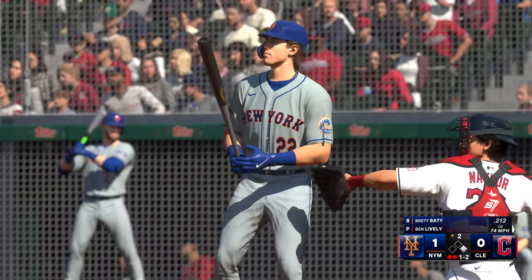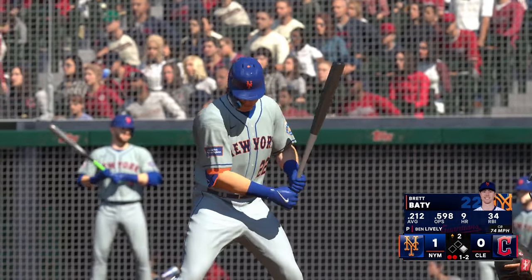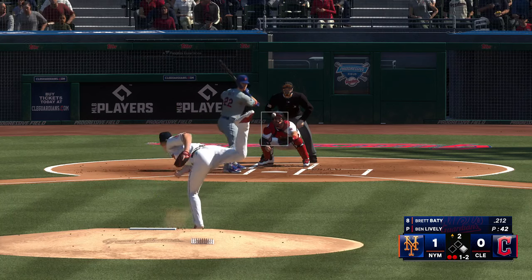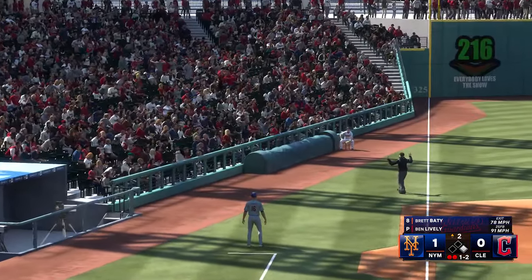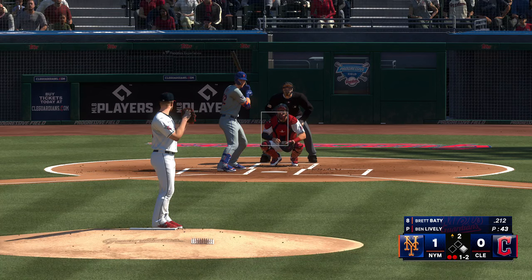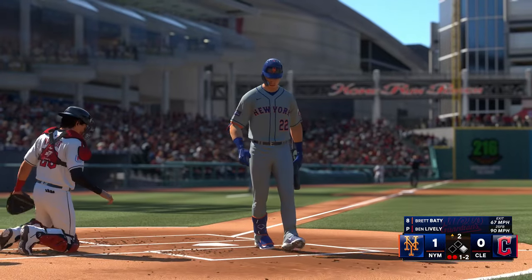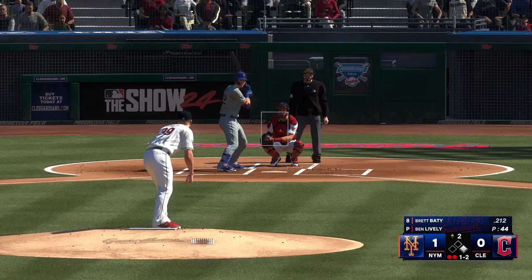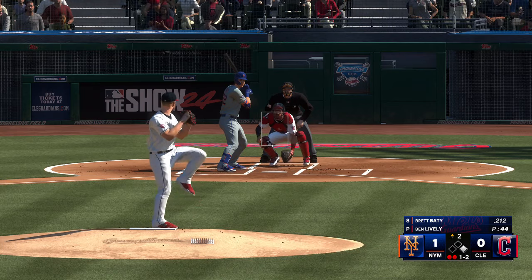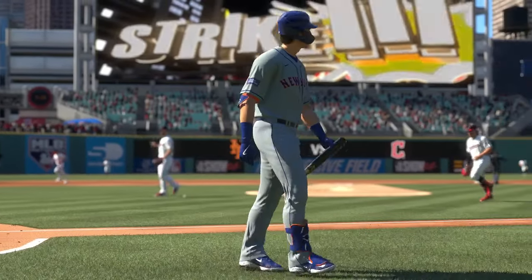Swings through that one, one ball two strikes. Taylor, the runner at first with two gone. He could see he was trying to stay back long enough to handle the off-speed pitch but just turned a little on the fastball. Two outs, swing and a miss, struck him out. That'll do it — Mets strand one but they hold a one-nothing lead.